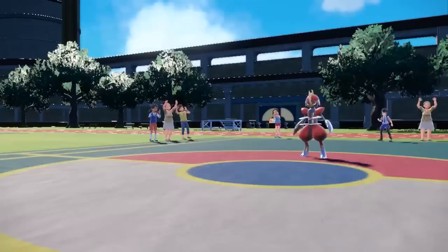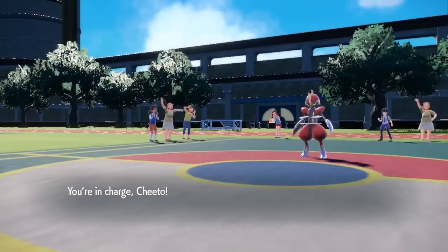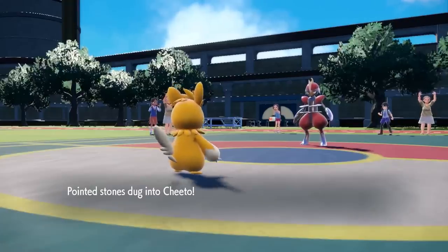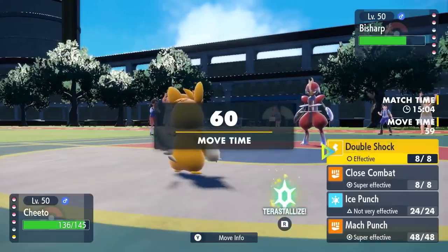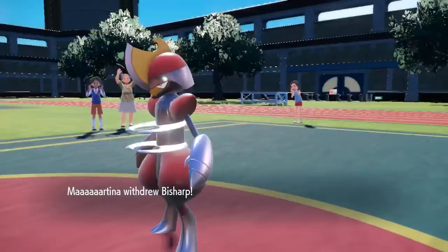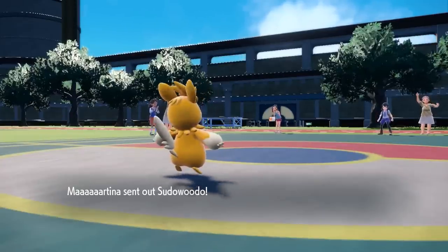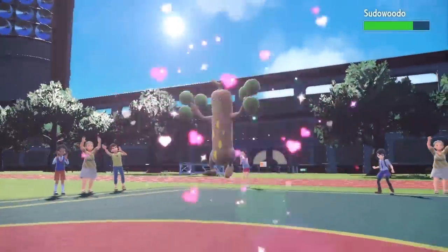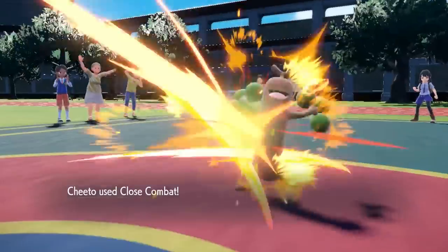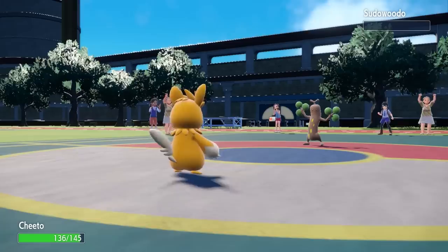That opens the door for the absolute legend. Pommot has got to be one of the most fun Pokémon to use, and now he's about to absolutely eat some ass. I bring in Cheeto — this is a choice-banded Pommot that takes advantage of Iron Fist with punching moves. It also has Double Shock for some huge damage, but I'm thinking I'll just go right for a nice close combat with that STAB choice band. They decide to go into Sudowoodo, probably thinking it's just death fodder. I go for that close combat — Sudowoodo, bulky, but not bulky enough to live that — and down goes the rocky little fella.